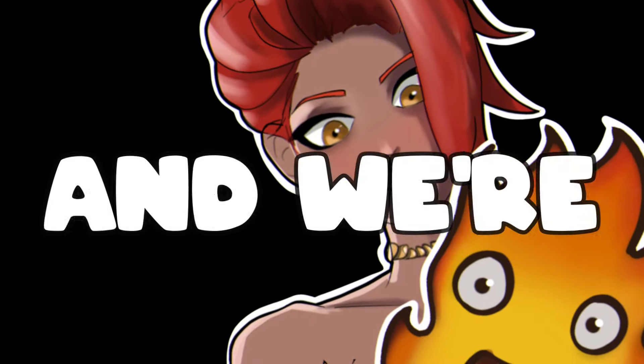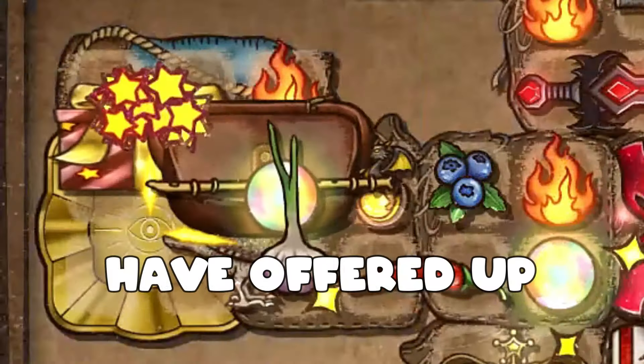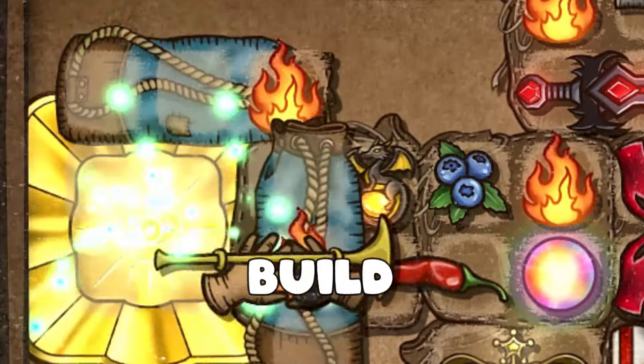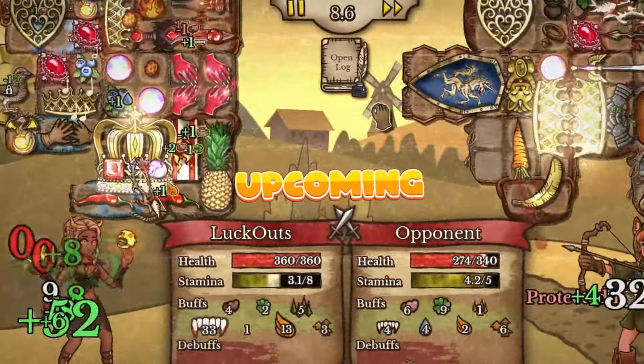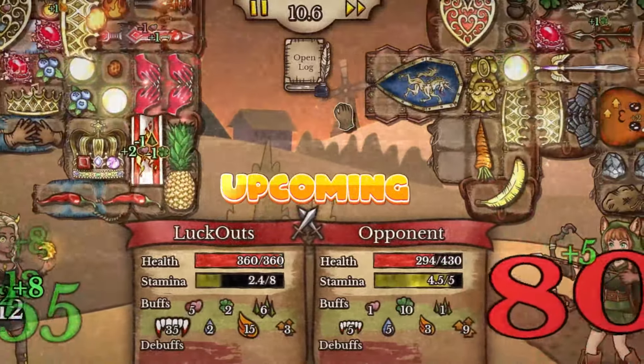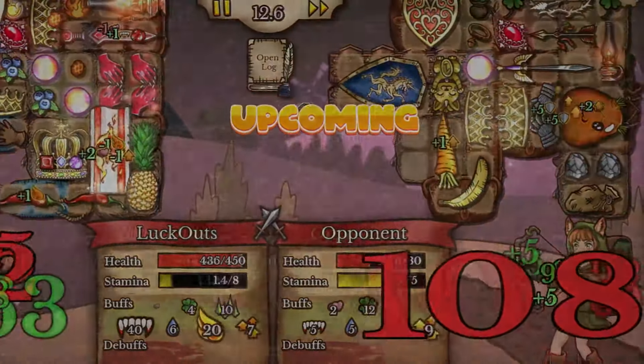Today we're playing the pyromancer and trying the pyromancer's new item, the offering bowl. We may have offered up the present for an insane build — even better with the soul hunger blade doing a lot of work, getting those big crits. Check this run out and let me know what you think of this build.